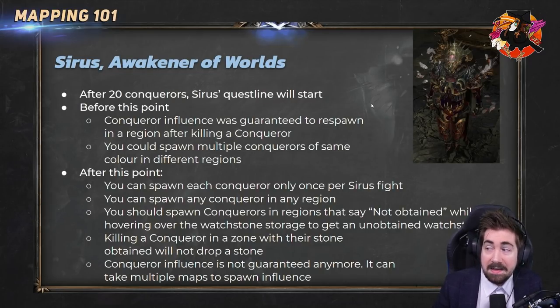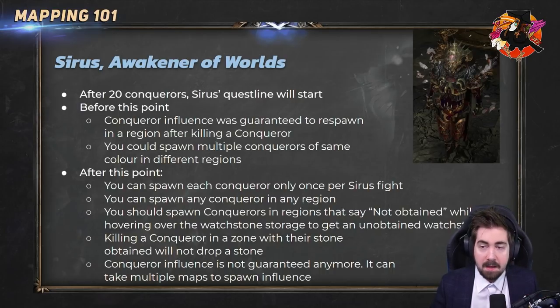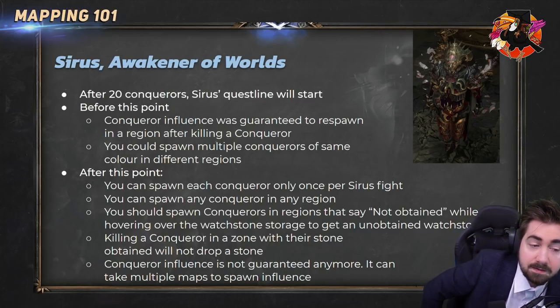Slightly touching on Sirus the Awakener — once you've killed 20 conquerors, the Sirus questline will start. Until that point, conquerors were basically guaranteed to spawn. After you've done 20, they might not spawn. You could be following all the rules and doing everything perfectly but it could be six or seven maps in one region before the next conqueror spawns. Don't get too frustrated if it feels a lot harder after you've killed 20 conquerors.